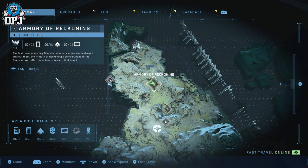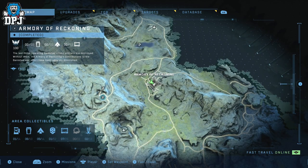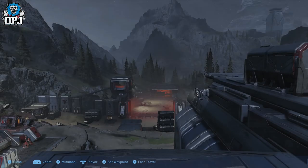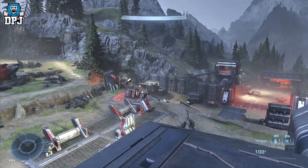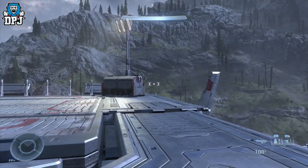The Armory of Reckoning is home to 5 collectibles: 4 audio logs and a Spartan Core. You can see where this area is on the map right here. We're going to start from the very main centre building, the highest point within this area — you can basically see the whole place from up here.